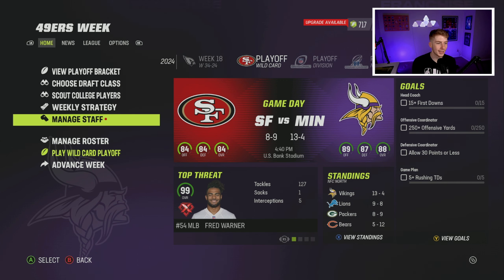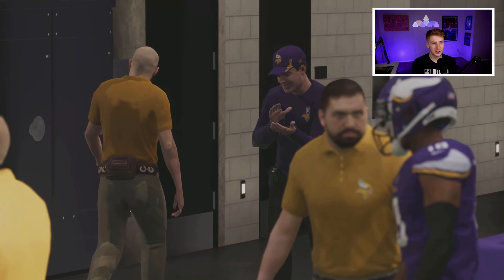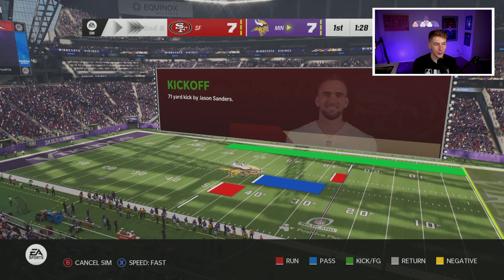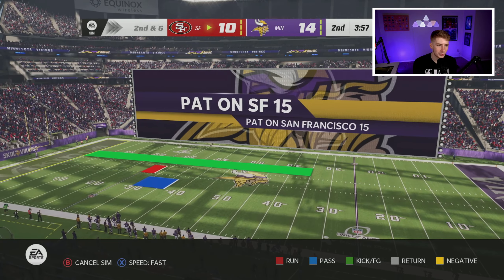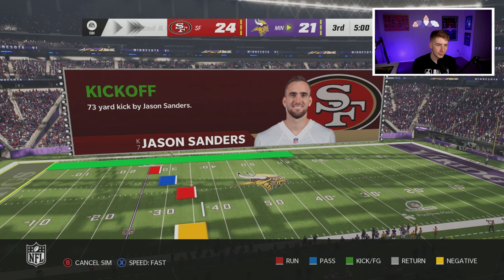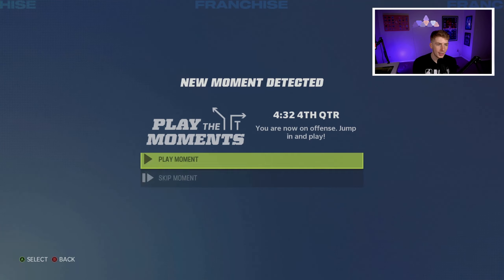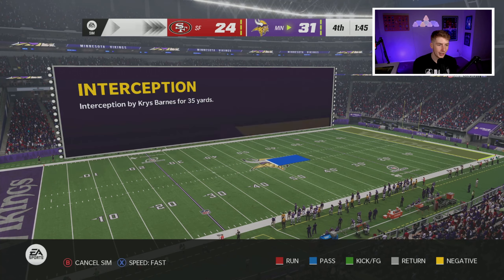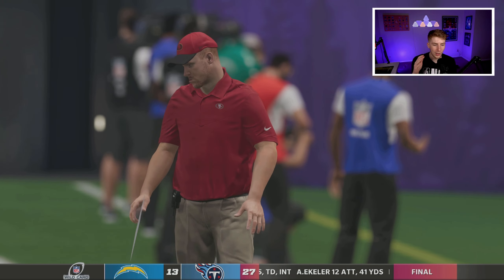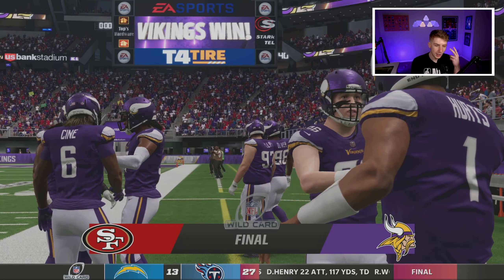Playoff time — let's win a Super Bowl. Round 1 at US Bank Stadium against the 49ers who went 8-9. Kevin O'Connell is here to redeem himself after last year. We go up 7-0 but the 49ers respond, and it stays back and forth. We're holding on in the fourth quarter — we get an interception and pull away, winning 31-24. It's a closer game than I wanted but our elite offense carries us through to Round 2.